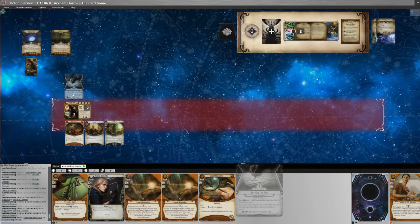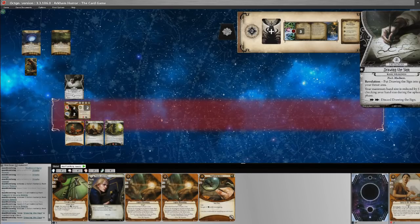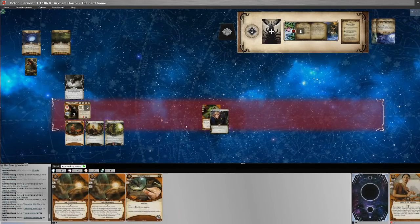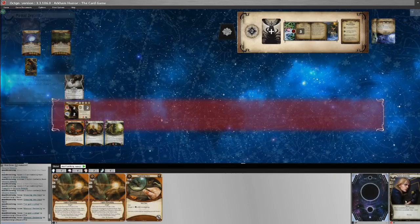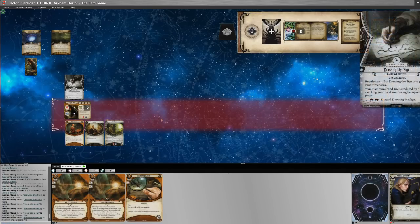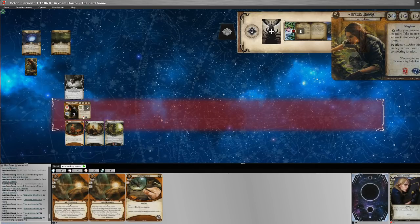Drawing the Sign goes into play in our threat area: maximum hand size is reduced by five while checking hand size during the upkeep phase. We drop down to three cards, so from our current eight we lose five — we discard Manual Dexterity and I've Got a Plan. Bad timing.